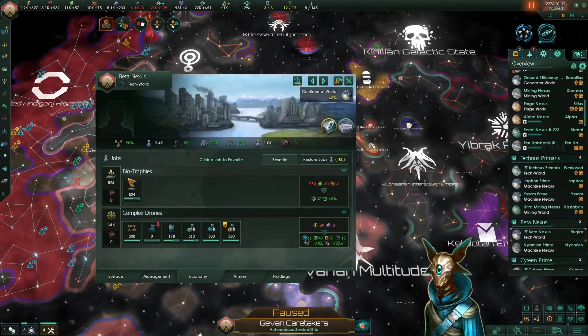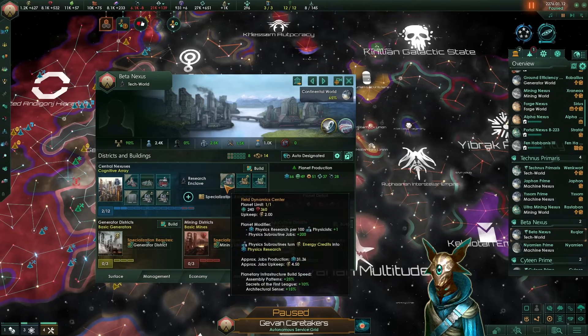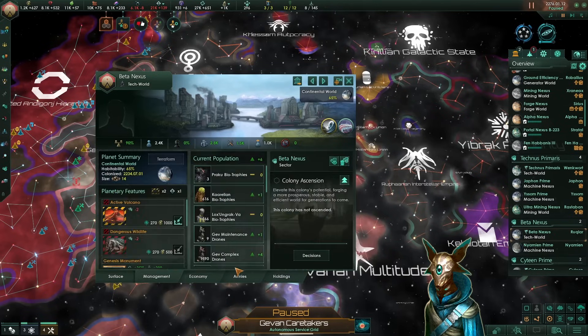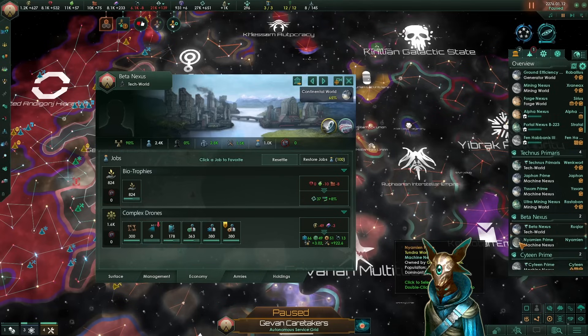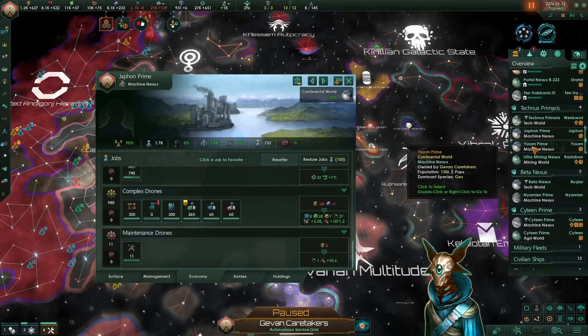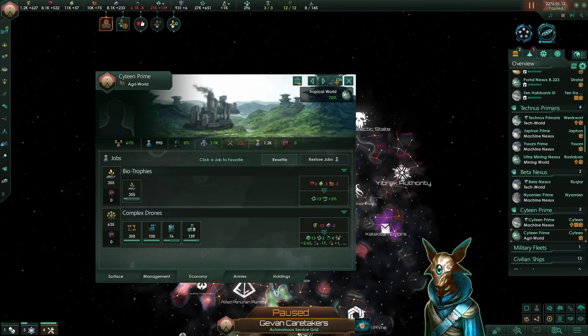Here on beta nexus, another one of our tech worlds, we have the same situation as the Wenkwart system — all of the research and specialized research buildings are built and there are still jobs available, so we'll keep this world as it is as well. Then we have 5 unspecialized planets that we can do whatever we want with.